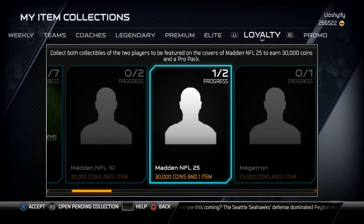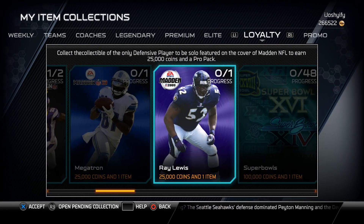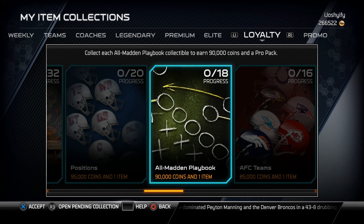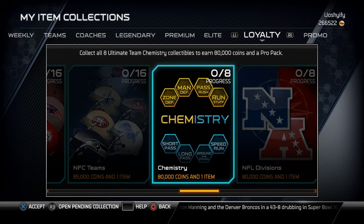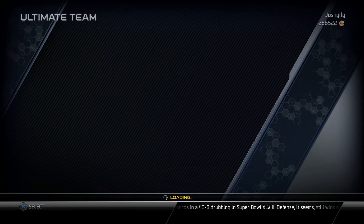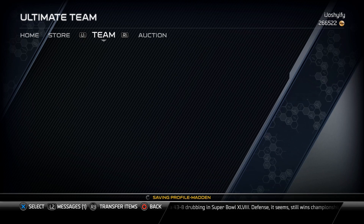I have the AP collectible right now and I'm actually glad I got this one, because all I need is Barry Sanders and I'll get a 30k and a pro pack. I wish these were all-pro packs instead of pro packs, but you do get some decent coin awards.